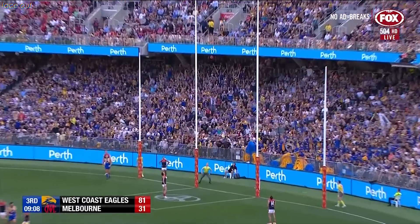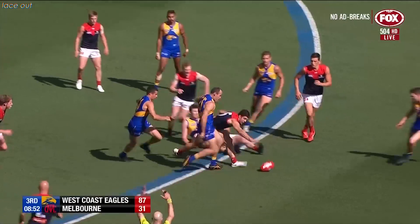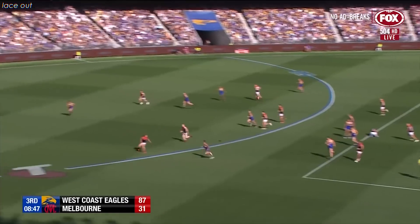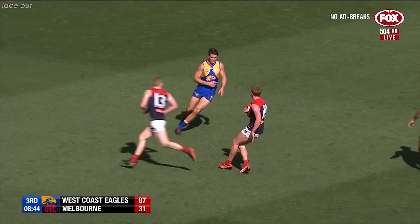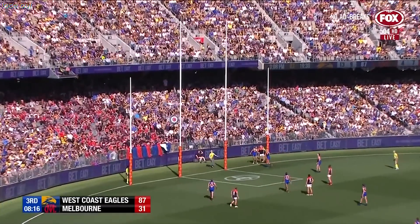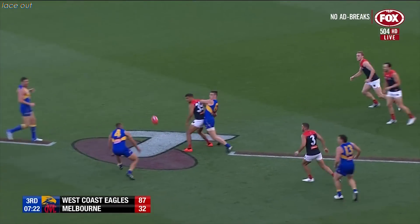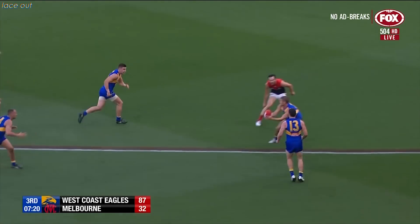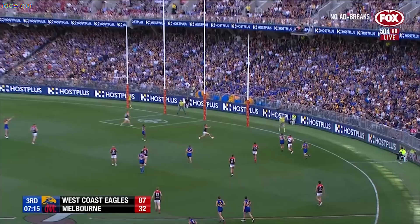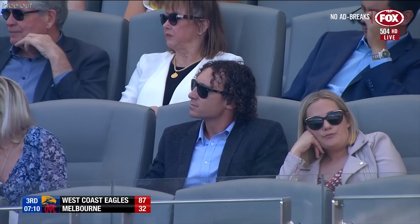No problems at all. McGovern on hands and knees. Lovely handball from Viney — ended up with Salem via Jones. Hannum can go back and set shot. That's got to work its way back from right to left — and it doesn't. Steers it into the path of Yeo, had a couple of bites. Nice handball, ends up with Shuey. Normally uses it really well. Cripps has kicked three. And he doesn't measure that one so well — it's just a behind.